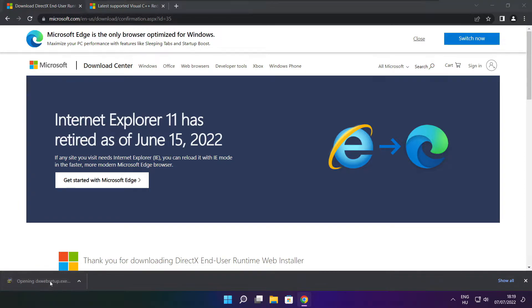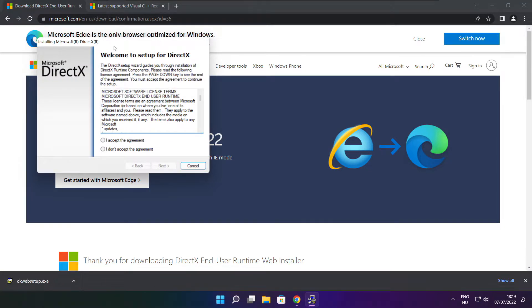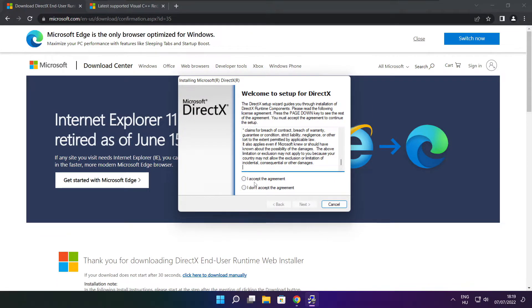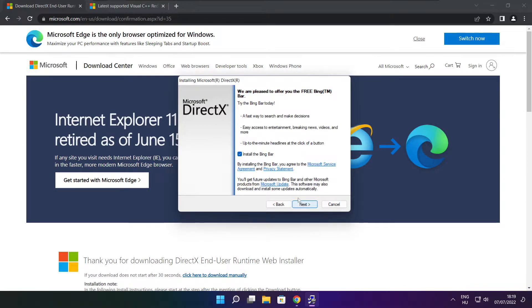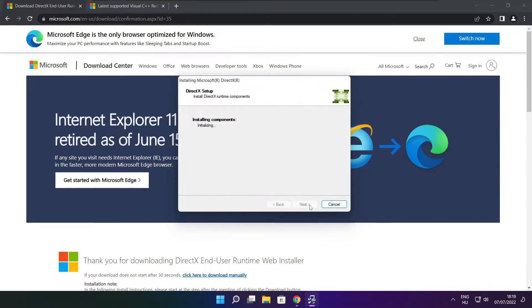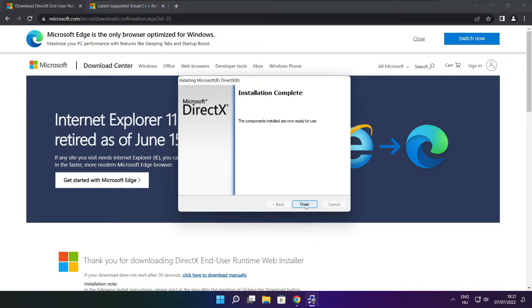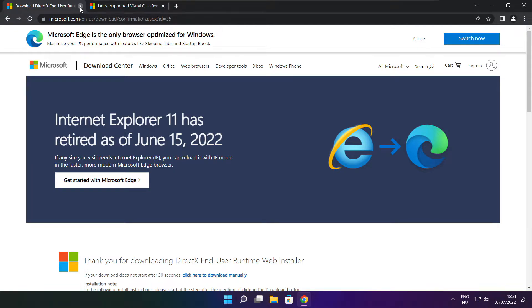Click Download. Install the downloaded file. Click I accept the agreement and click Next. Uncheck Install the Bing Bar and click Next. Click Next. Installation complete and click Finish. Close the DirectX website.